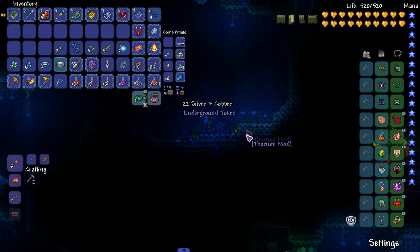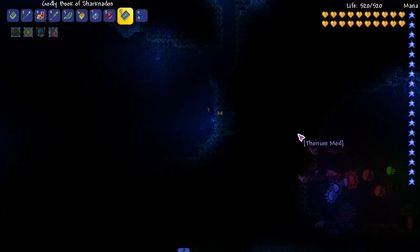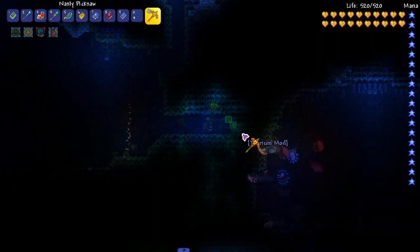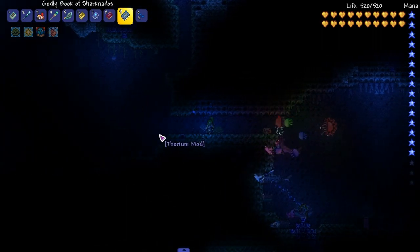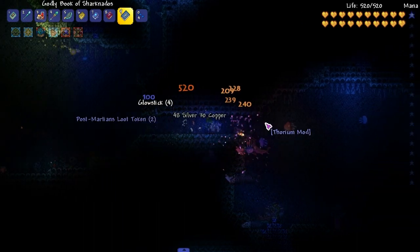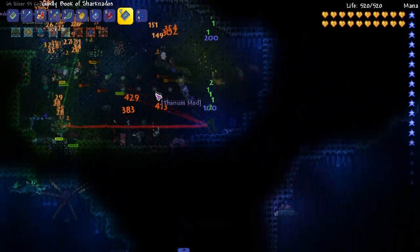Let's turn up the spawn rates. There are a lot of enemies to the right — I don't think any are what I'm looking for. There's a ghost, get out of here. There's a blobfish, how beautiful.